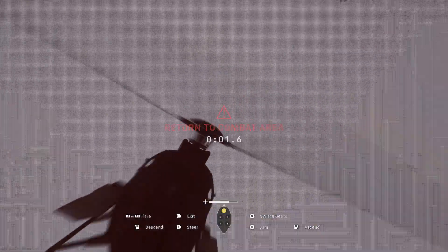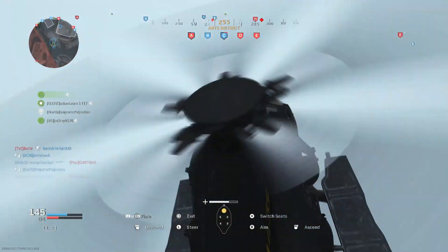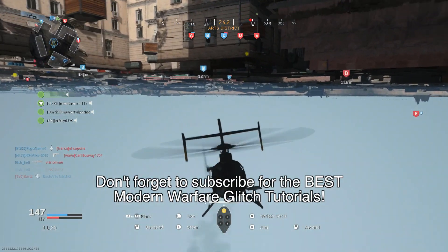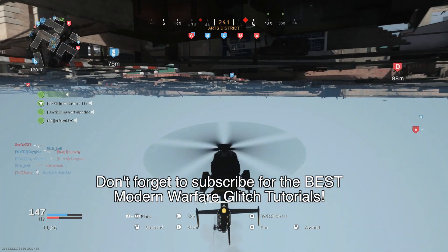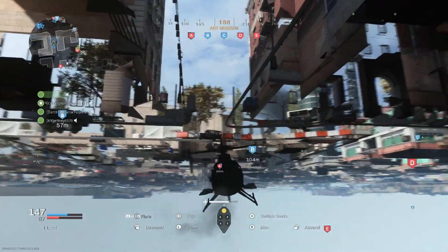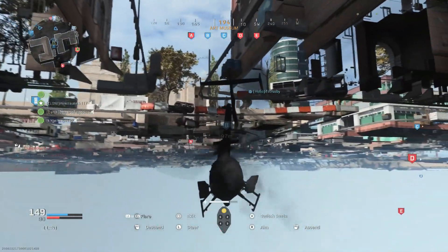And once you're under the map, you can just fly back towards the map, and voila, you are under the map. So best of all, once you're here under the map, all the usual under-the-map glitches that worked with the ADV work with the helicopter.